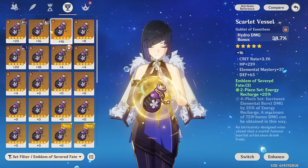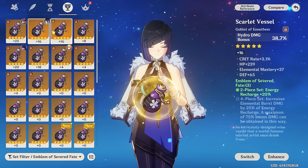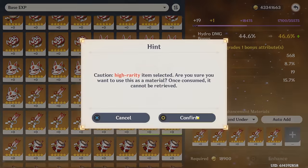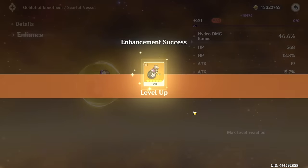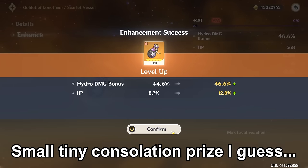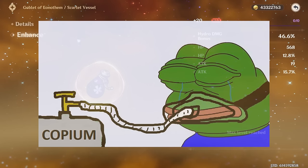Since we're going with an off-set sands, we have to use one of these crappy on-set goblets. YOLO, just chuck it in. HP percent? Okay, a tiny constellation prize I guess. This is super copium.